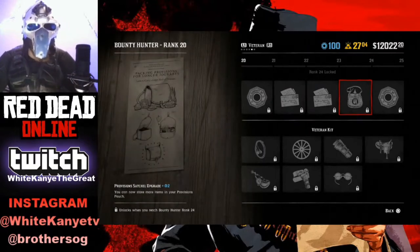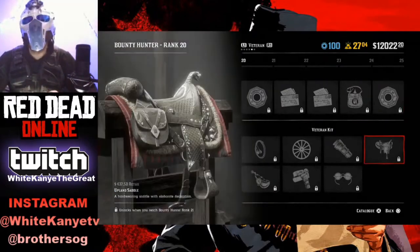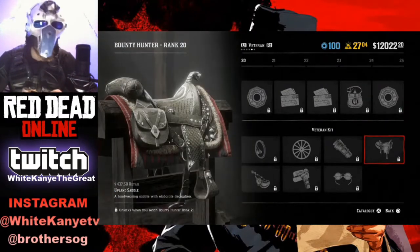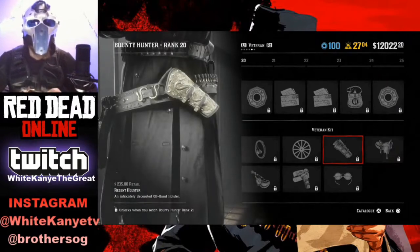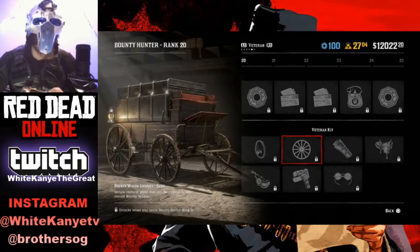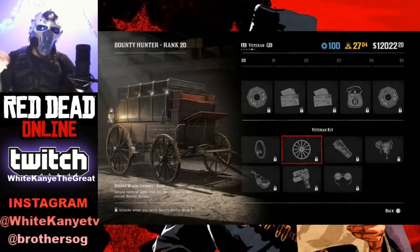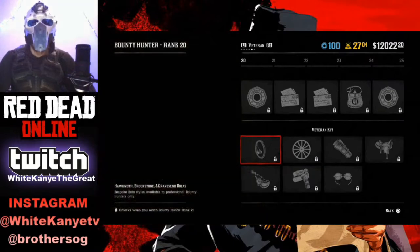Let's go ahead and go through the Bounty Hunter upgrades, level 20 through 30. You get some satchel upgrades, some blue points. Right here, you get the saddle — that saddle sucks, do not get it. I do like the gun holsters though. The liveries for the bounty hunting wagon — that's pretty cool.